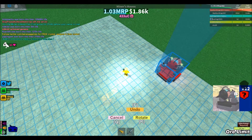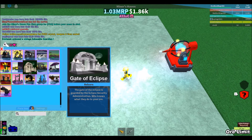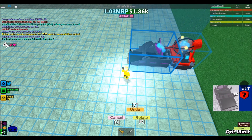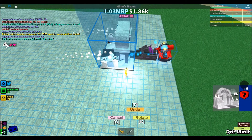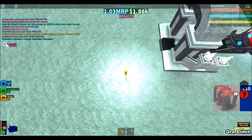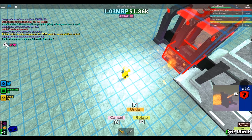Alright, what you do here is you place down the Atonium mine like this — lag is real. What you do next is you place down your Big Bertha, then your Get Up Eclipse, just one — one is all you need — and now your Catalyst.